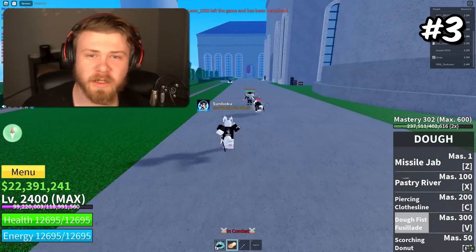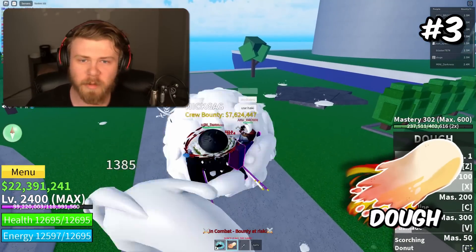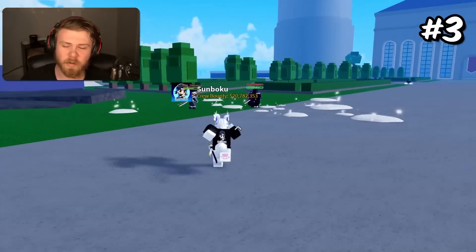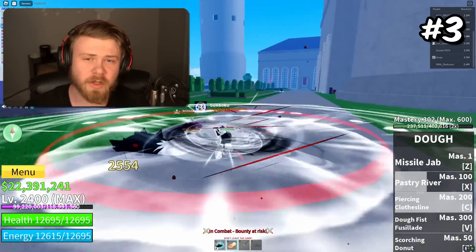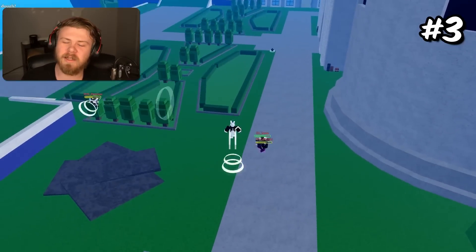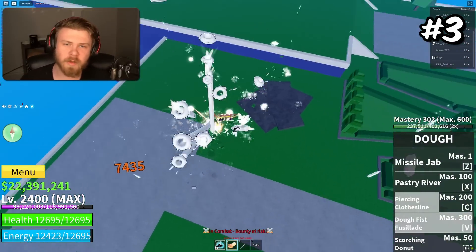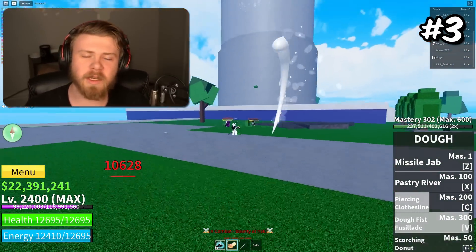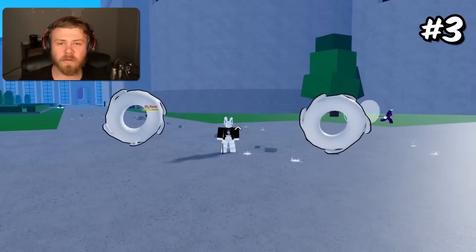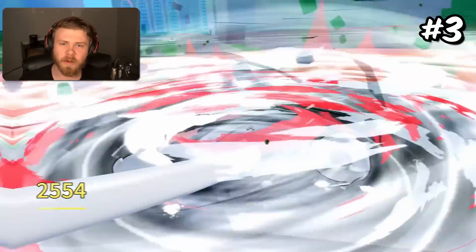Coming in 3rd place is going to be the Dough Awakening. The Dough Awakening does absolute metric tons of damage, especially single target. For single target damage only, Dough probably does eclipse the 2nd place on this list, but for AoE sizes it is kind of iffy. You're able to hold down some of the abilities to make it do a ton of damage, and it's very easy to hit as well. The cooldowns aren't even that long for Dough, and it does absolutely absurd amounts of damage.